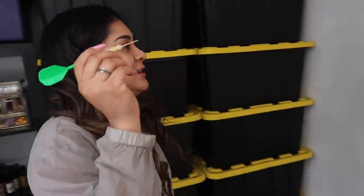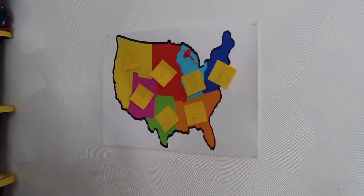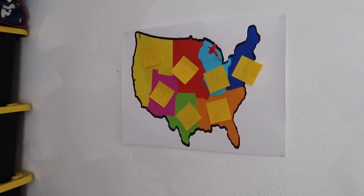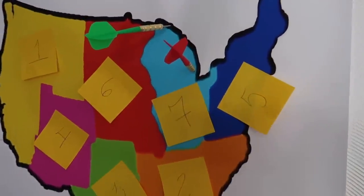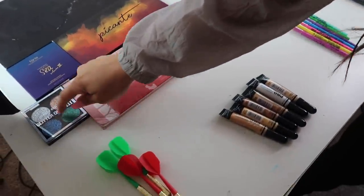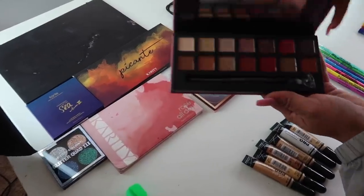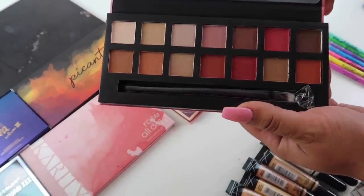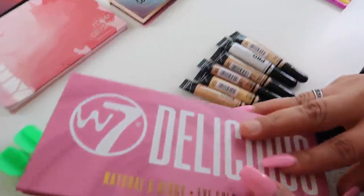Now let's do palettes. I'm so scared. It landed on seven again. This is like a dupe for the Modern Renaissance from Anastasia Beverly Hills. I mean, it's not that bad — all neutrals and stuff. So we have the concealer, we have the palette.